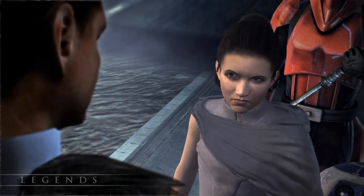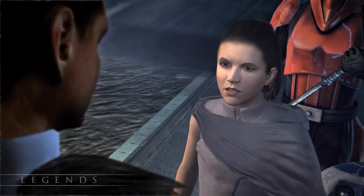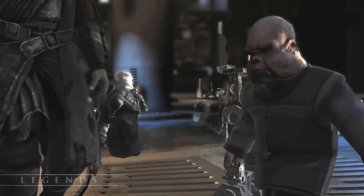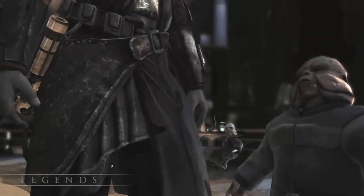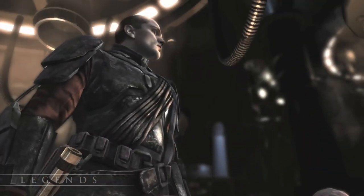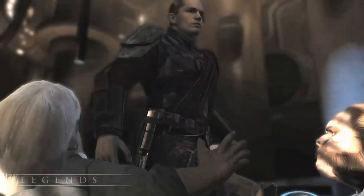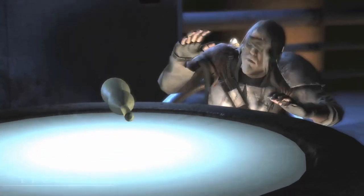Check out how awesome the Royal Guards look here. I wish they never wore the capes in Return of the Jedi. But back to the main story — Galen Merrick searches the galaxy for Kota, and we finally catch up to him on Bespin. After we blinded him, he fell into despair and his connection to the Force all but disappeared.